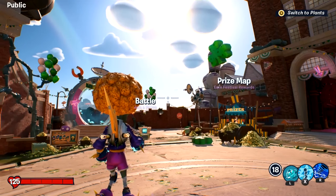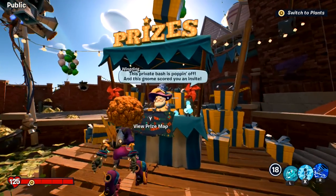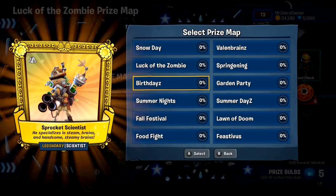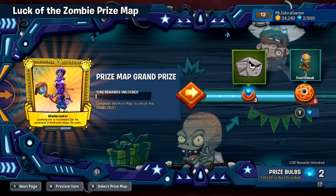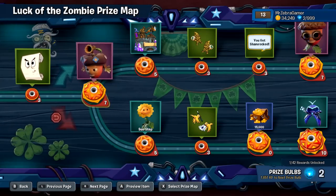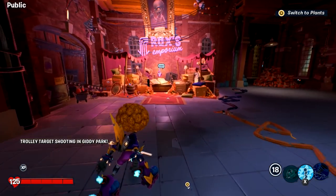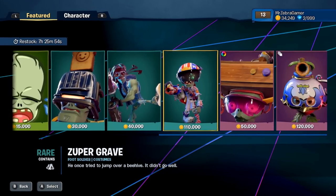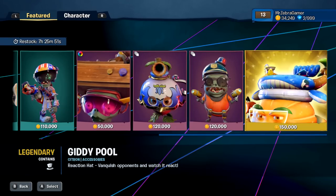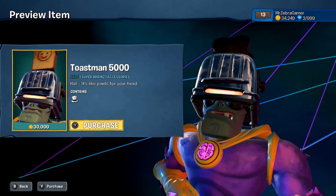It looks like there's no in-game monetization at all — you just buy the game and that's it. Obviously it's March, so I could go ahead and use my prize balls to unlock something from this month's event. It would take a lot more playing and unlocking to get everything, but that's where it's pretty cool that there's just so much you can do. Over at the shop, we have 34,000 coins. There's stuff like Legendary Hats that usually have a custom animation when you get a Vanquish.